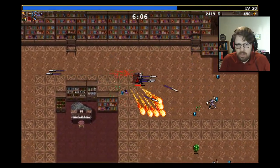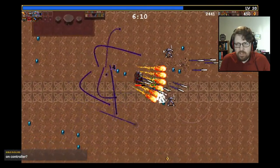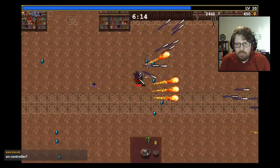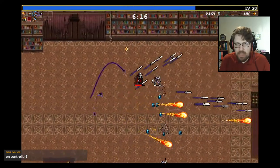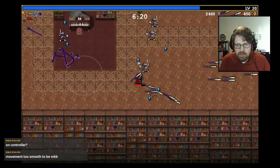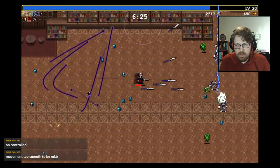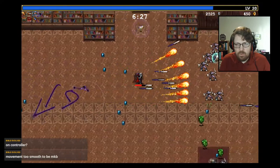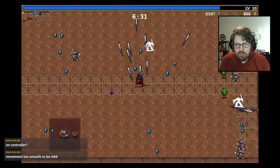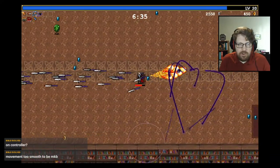Now we can slow down a bit. What we want to do is try to get to the point where enemies are no longer spawning gems — once they're no longer spawning gems, that means we have a mega gem on the board and we can go back and try to collect it. We're not going to get the stone mask because it's pretty trash.